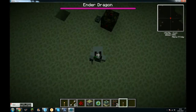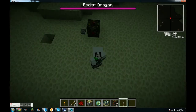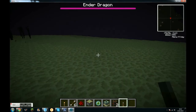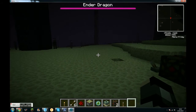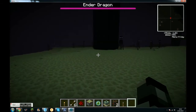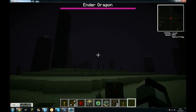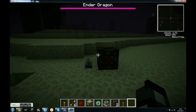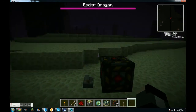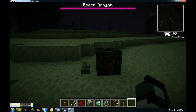Hello and welcome to Vaults Right. Today I'm going to be showing you how to kill the Ender Dragon. Most people just fire arrows and try to kill him, but this is actually an advanced Ender Dragon killing machine and I just thought it would be really cool to show you how it works.